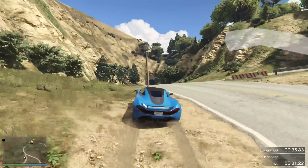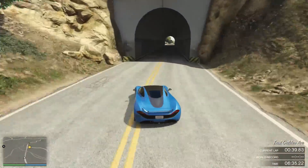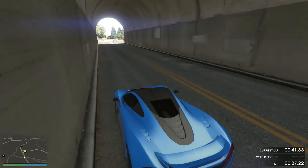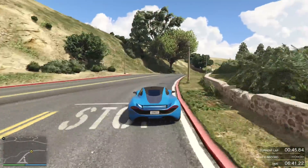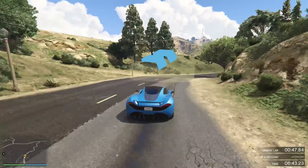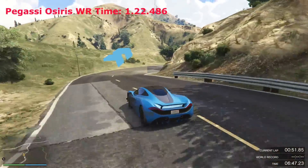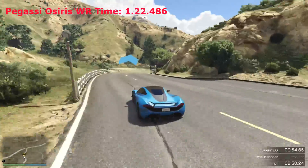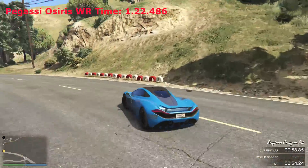Hey guys, Picarna here bringing you another GTA 5. This time we've got some lap testing with the brand new supercar, the Progen T20. Can it be the fastest car around the track in the game? Can it beat the Pegasi Osiris, which is a lap record holder for many many tracks that we've tested, especially on this track called Galileo Ring?